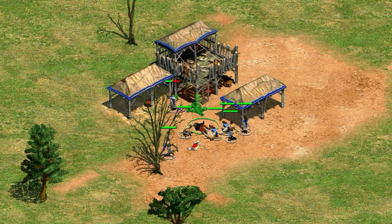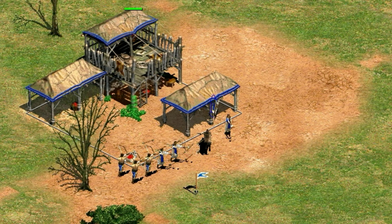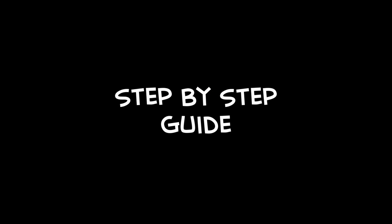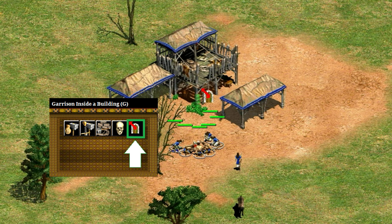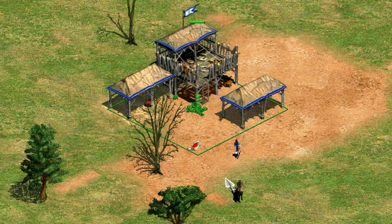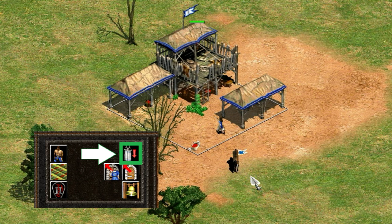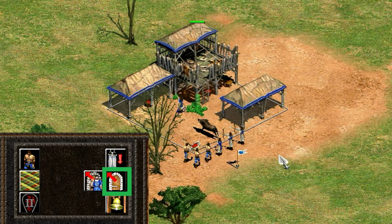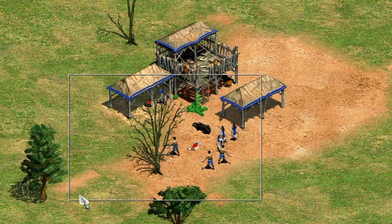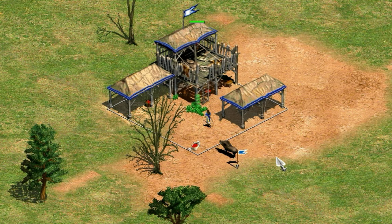Super ideally, do that all with hotkeys and try to position the boar right under the town center. As the boar is coming in, highlight six of your villagers and press G — your garrison button — then right-click on the town center to garrison them. Right-click the boar to shoot it, then press I which is the set rally point button, right-click on the boar, and once your second round of arrows is fired press U which is the un-garrison button — and they should pop out and automatically attack the boar. So speeding that up: G, right-click the town center, right-click the boar, I, right-click the boar, U, and you're done.